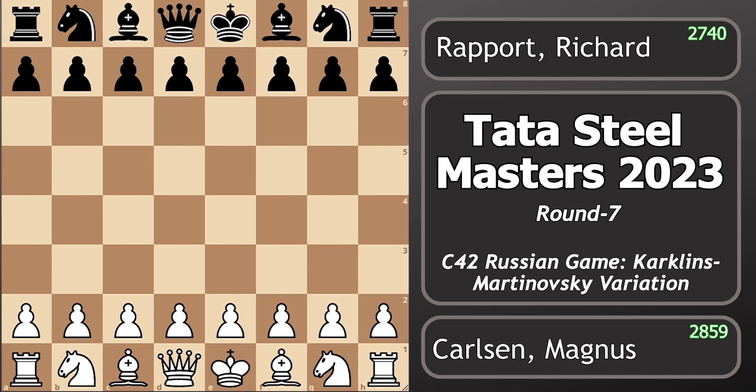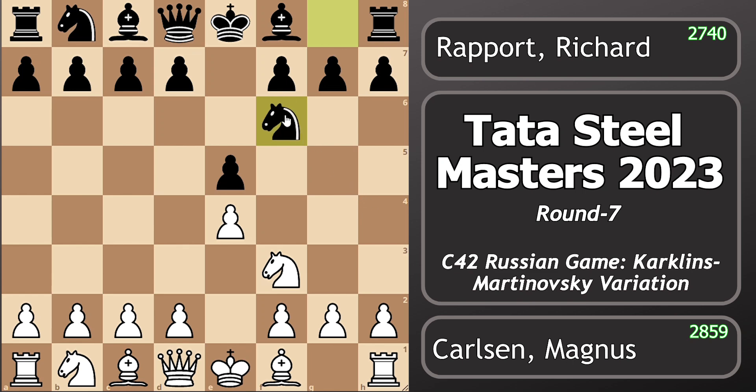The game is between Magnus Carlsen with White and Richard Rapport with Black. Magnus starts with the move e4, Richard played e5, knight to f3 attacking e5, and knight f6 attacking e4. This opening setup is known as the Russian Opening, also popularly known as Petrov's Defense.